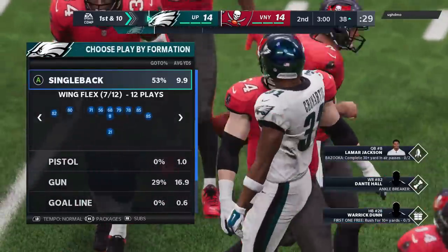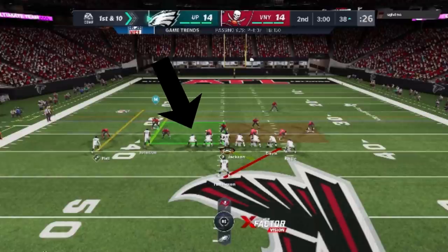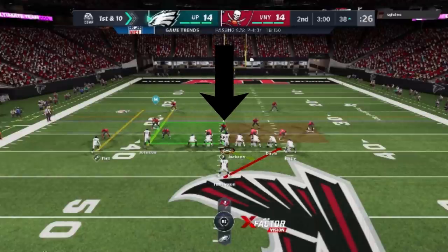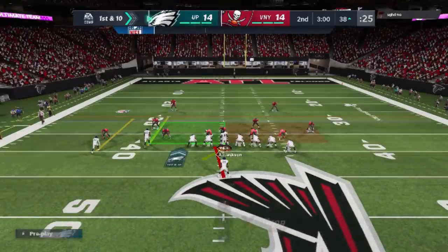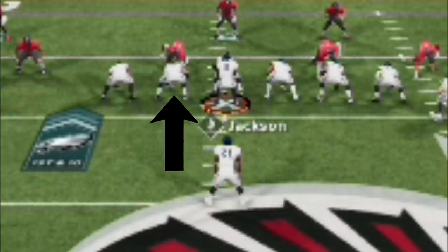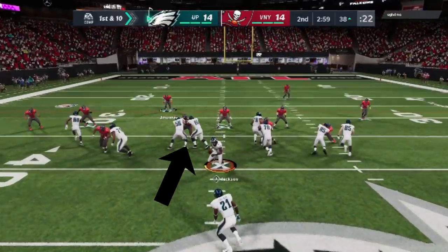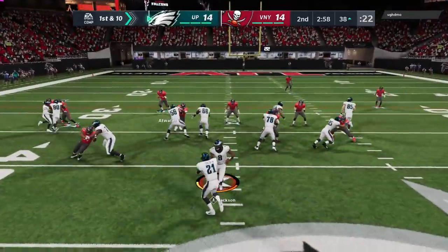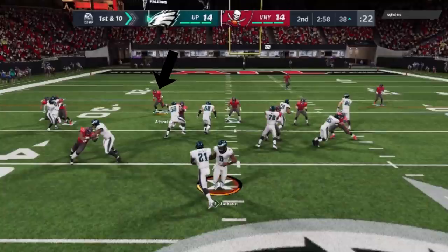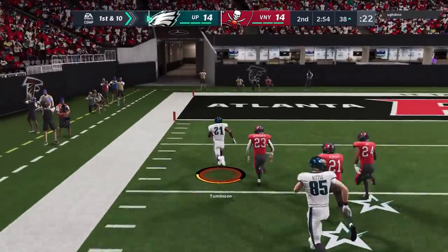Now we're going to run the last play of this formation — the Halfback Zone Weak. We come out on the stretch pretty much every time, but based on the fact that we have a gap here and not here, my read is the Halfback Zone Weak. We switch over to that and it's going to aim us right towards this hole. You're going to want to follow the guard — what this guard does will indicate where you go. He starts off by double-teaming at the point of attack, then peels off to the next defender. I could go left, but the user is coming down into the obvious hole. I get on this guard's back and sure enough, he takes away the middle linebacker and springs me for another big touchdown run from about 40 yards out.